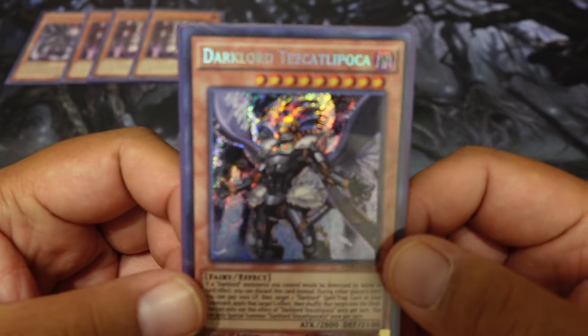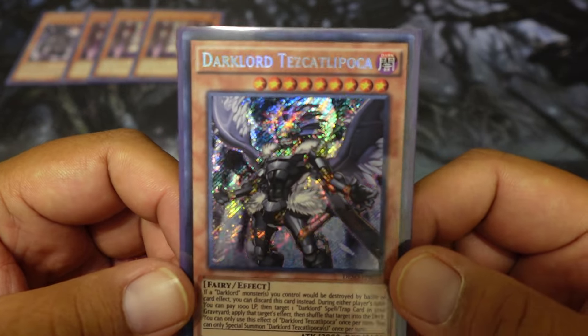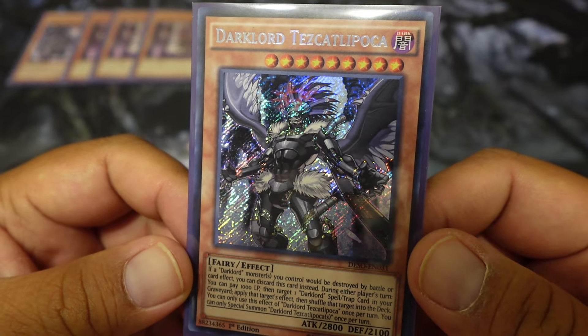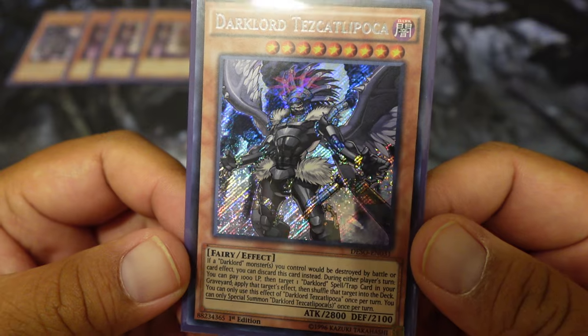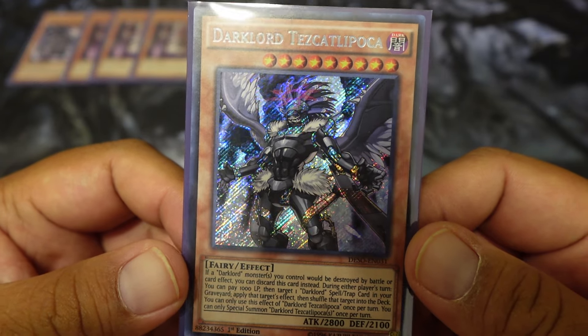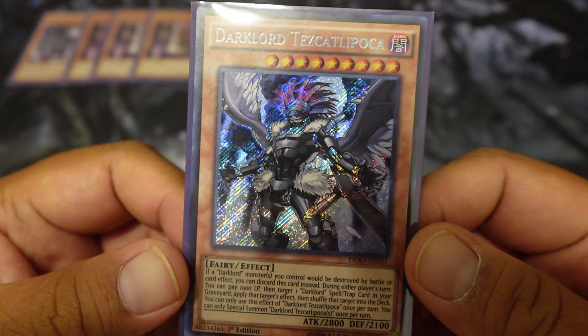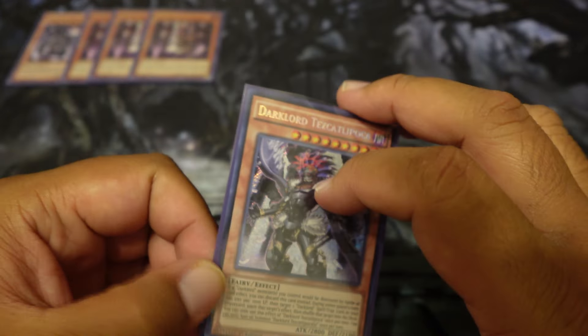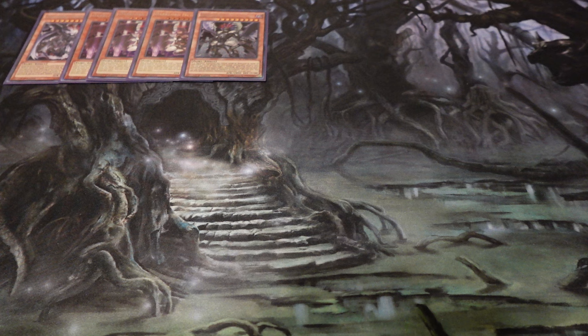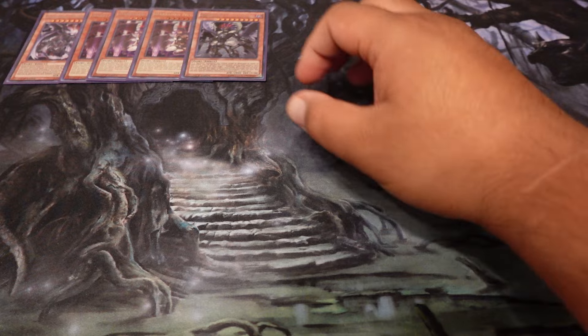Tezzy! Dark Lord Tezcatlipoca — I don't know how to pronounce it. If a Dark Lord monster you control would be destroyed by battle or card effect, you can discard this card instead. And then during either player's turn, you can shuffle back a spell or trap card and copy the effect — basically. A lot of them have that, so I'm just going to shortcut and call it the Dark Lord effect.